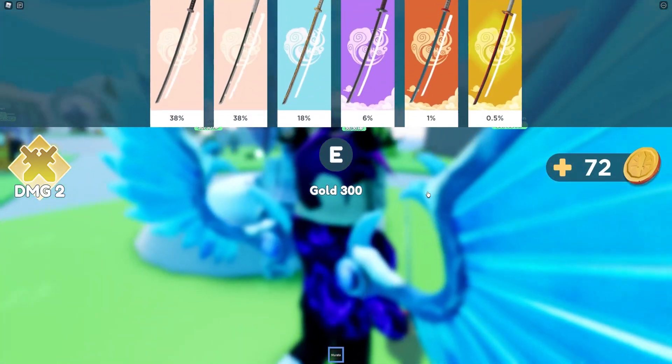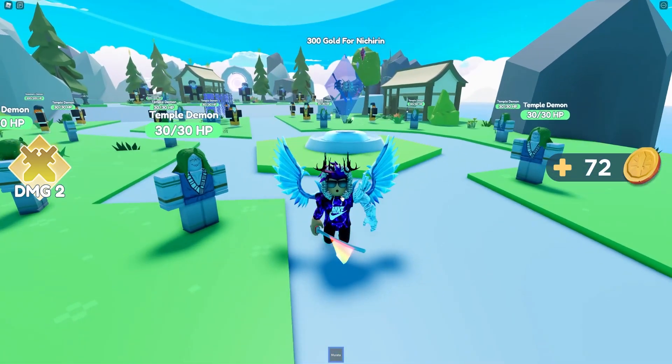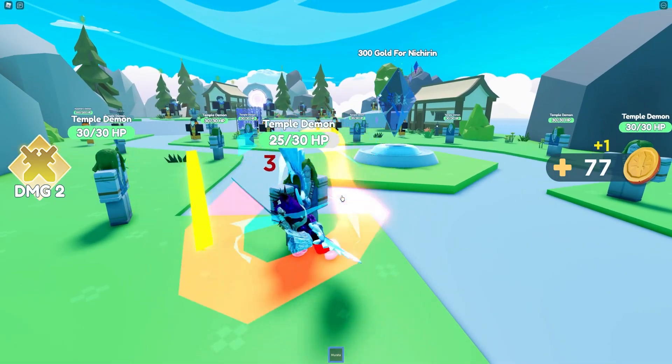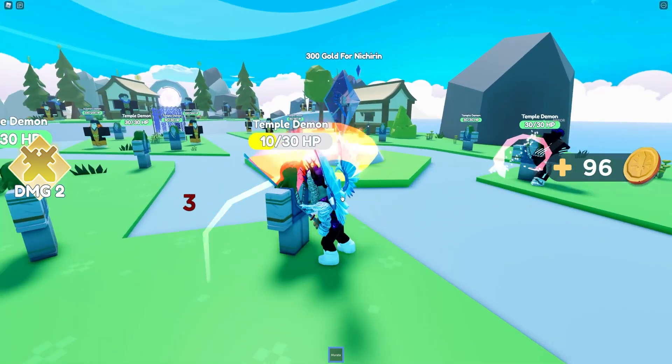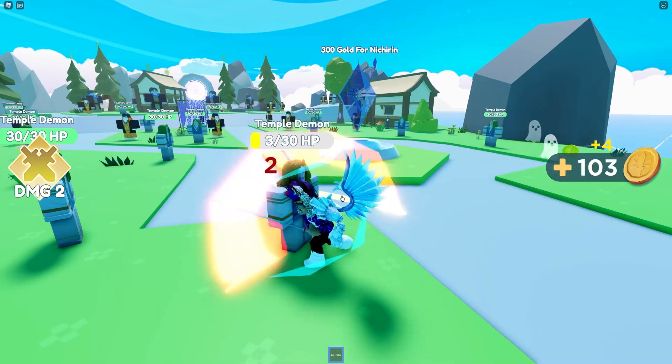It looks like we have a little summon chance, kind of like a sword egg over here, which is pretty cool guys. That costs 300 gold. After these codes, I'm sure we'll be able to get a lot of them. So yeah guys, this is definitely going to be an awesome video that you all are not going to miss out on.